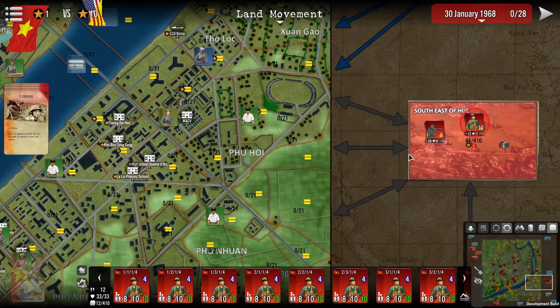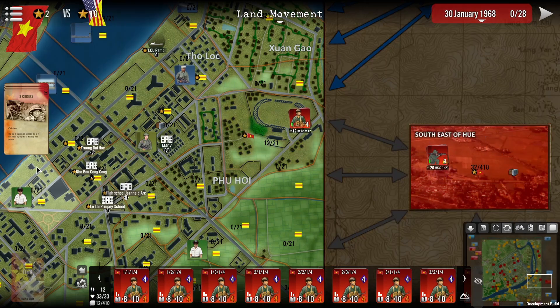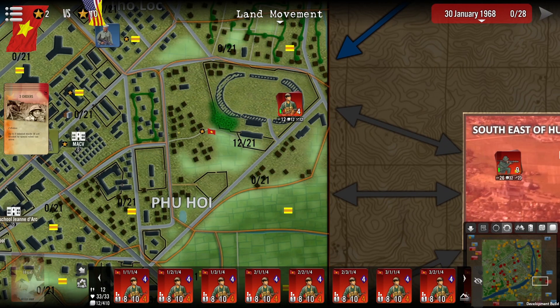It is a separate stack but still counted toward the stacking value, as you can see. I'll grab them and move them into this area. You can see we would actually overrun the limit in this area, so we move into this zone instead. As you can see, we've been able to move in there — we now have a total of 12 out of 21.